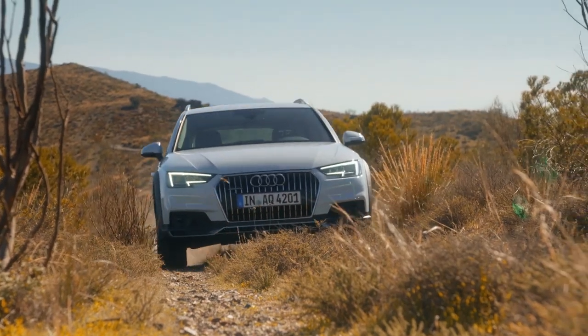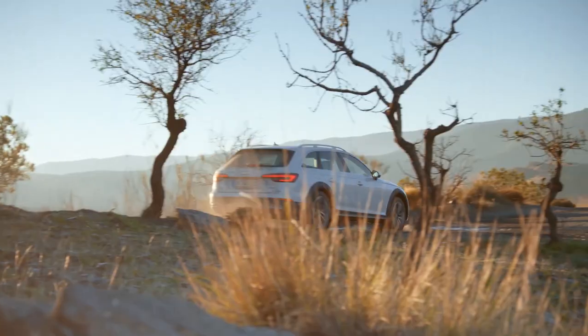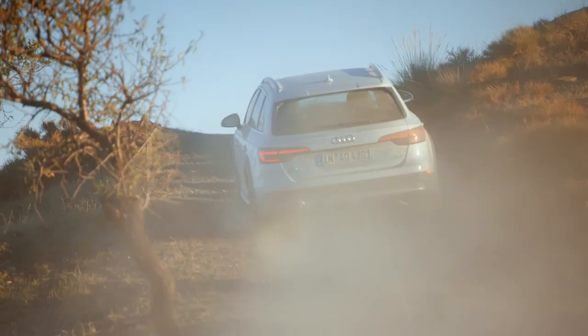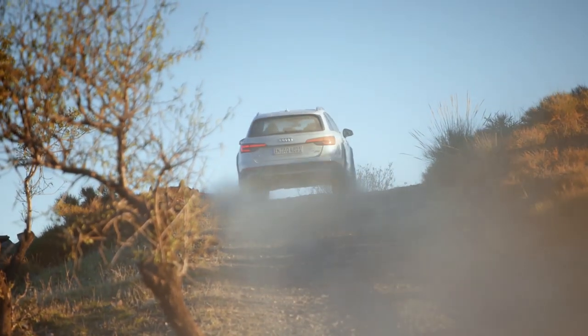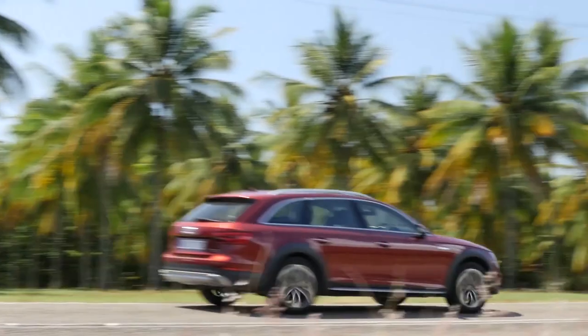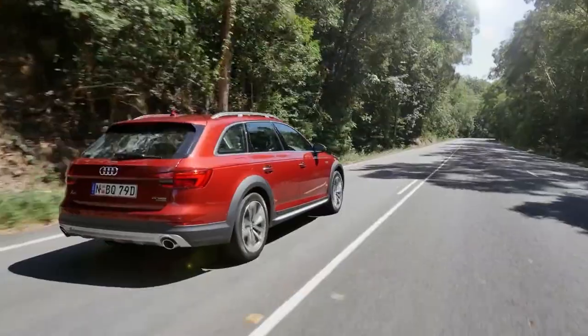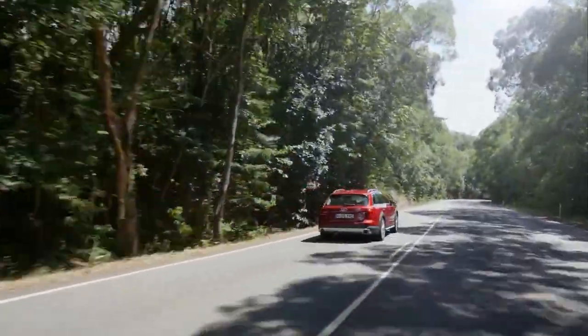The Allroad also debuts a new driving mode called off-road, which ensures that all-wheel drive stays on no matter what. Also new is the ultra efficiency tech, which disconnects the rear wheels and makes the Allroad front-wheel drive to save fuel. We also had the car with the Technic package, which adds the virtual cockpit and the heads-up display — so you can put your nav, speed, and all that in it.